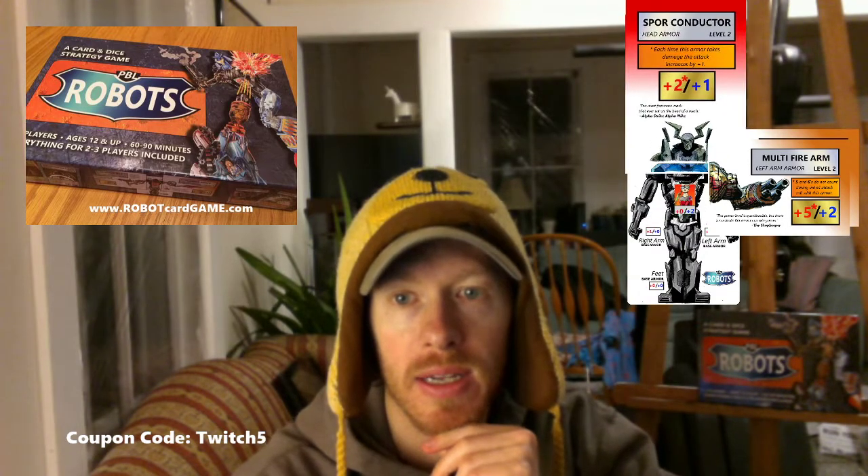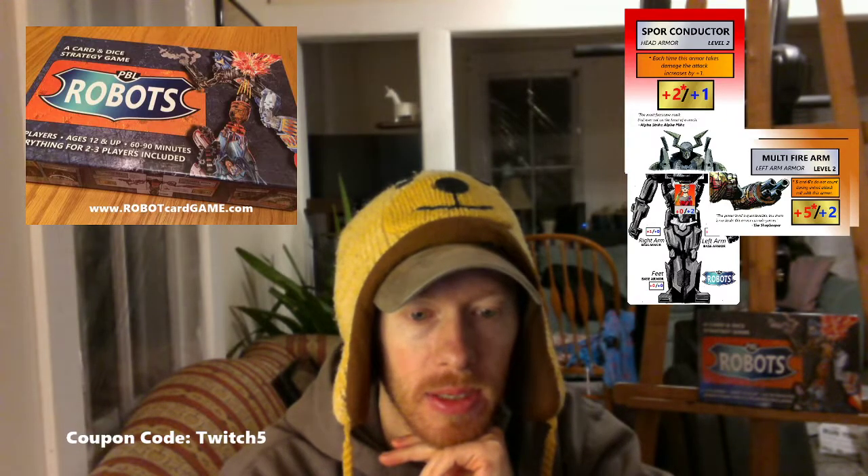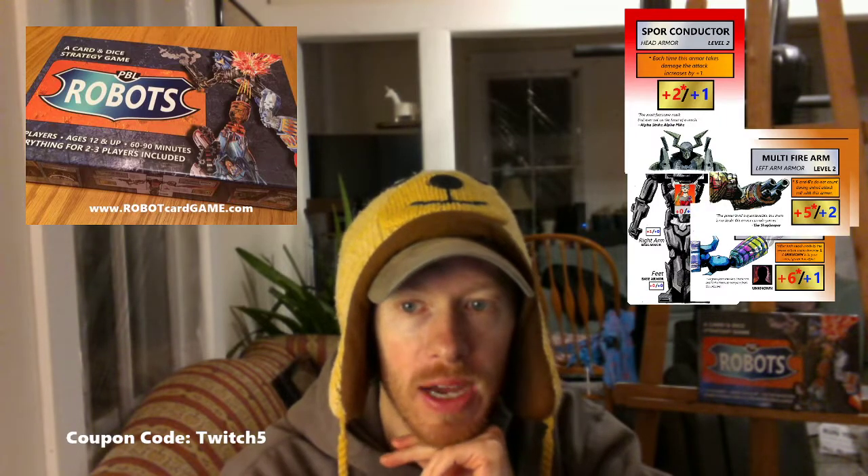Let's go to a level two head — Spore Conductor. The cool thing about Spore Conductor is that it actually gets stronger as it gets attacked. You kind of want people to attack this one because it gets bigger and bigger, as long as you don't let it blow off. If you can protect it, burning some cards in your hand to keep it alive, it gets stronger and stronger. Now for arm level three — Gem Blaster Con again — it's a six attack. You feel like you could just mow anything down with it, but every time it attacks it gets weaker. At some point it can go all the way down to a zero attack, so you have to be really careful about timing.